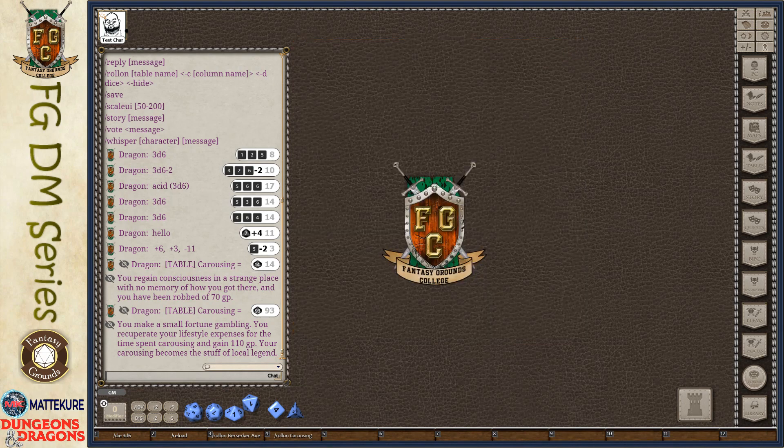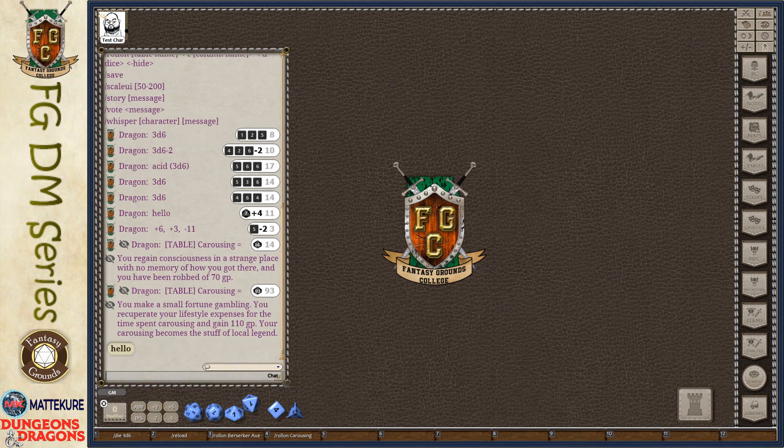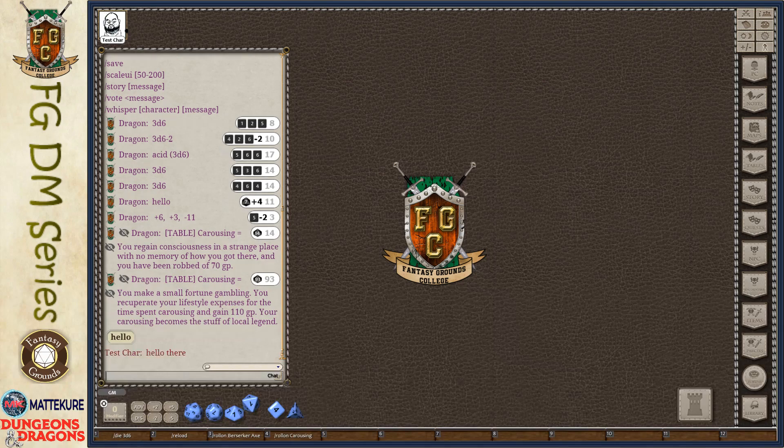Next up is the chat modes. The first one is slash action, which is actually just for the players. When a player types slash action followed by a message — for example 'hello there' — it changes the formatting to indicate what their intended action is.